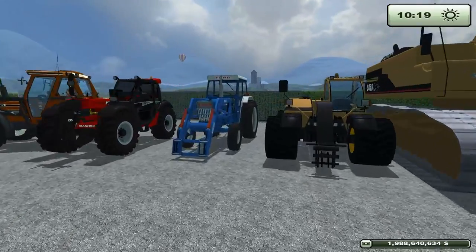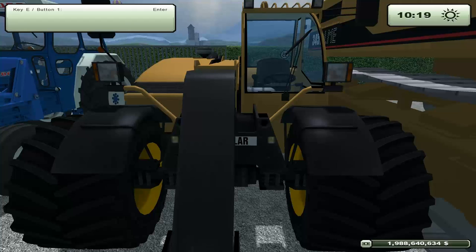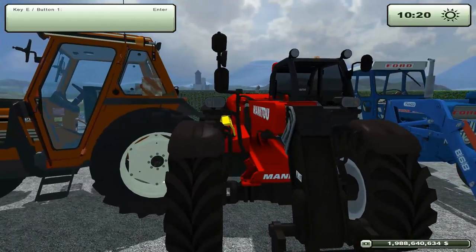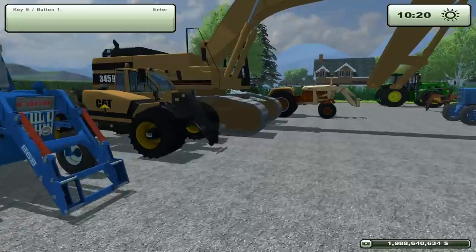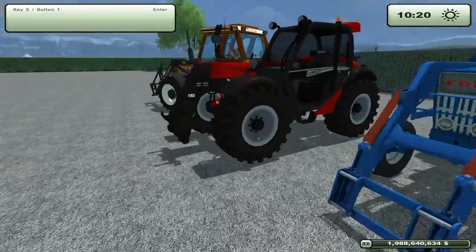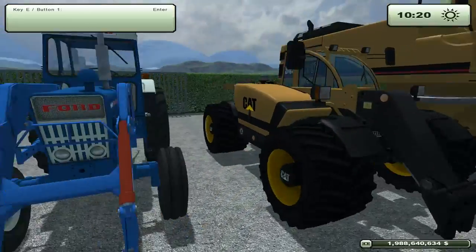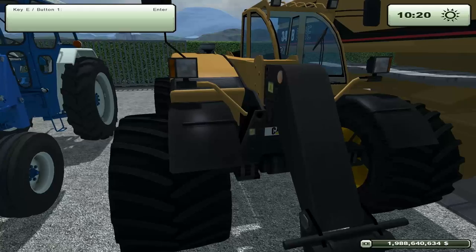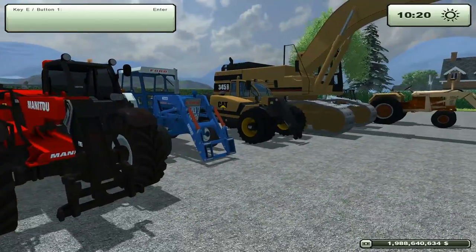That leaves telehandlers — the Cat telehandler and the Manitou telehandler. This Cat telehandler has like a turbo on it: it starts out slow while accelerating and then just takes off like a rocket ship. Hate that. The Manitou has a good linear acceleration to it — I like that. The Manitou also comes with a whole bunch of utensils, whereas the Cat uses the in-game telehandler stuff. So we're going to give the telehandler award to the Manitou telehandler. The Cat gets a mention.